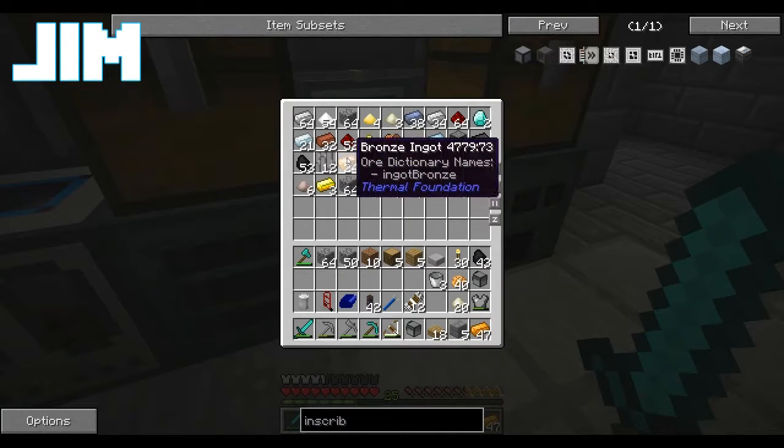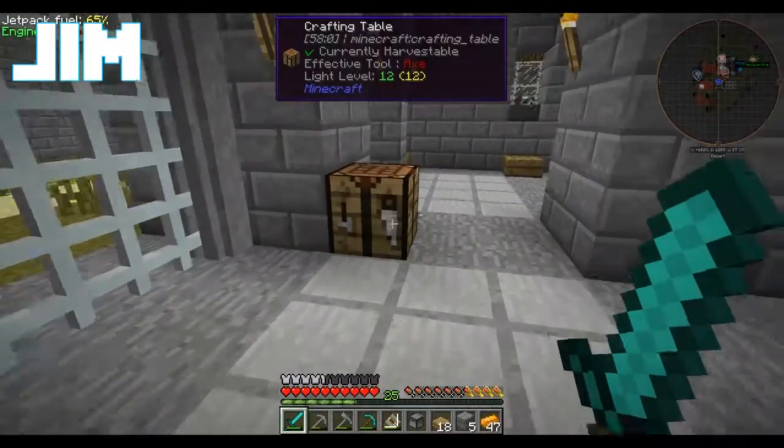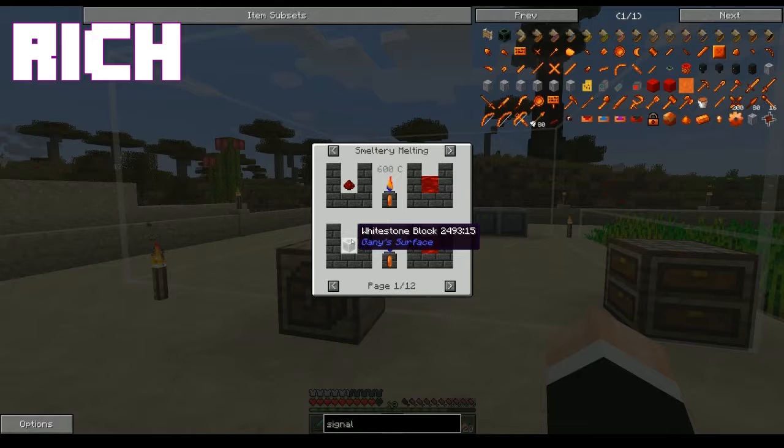Do we have a Magma Crucible yet? No, we super don't have a Magma Crucible. Do we need one? Nope, just looking. We're going to have one eventually. That's going to be a thing. We need some glass.